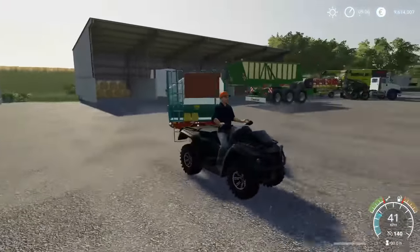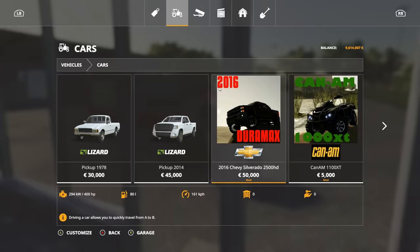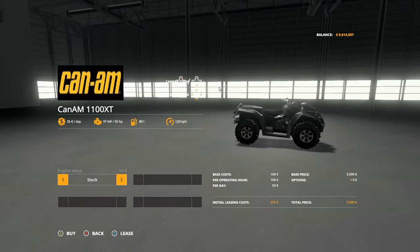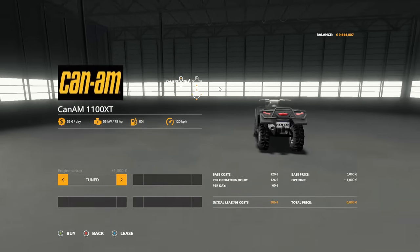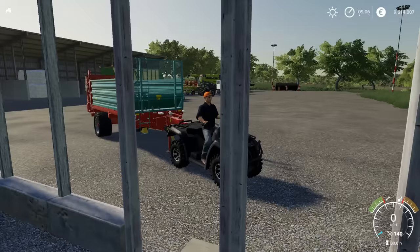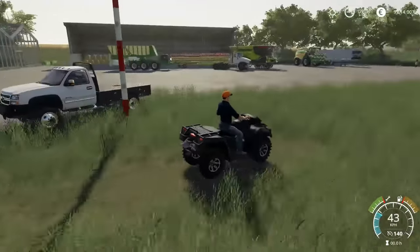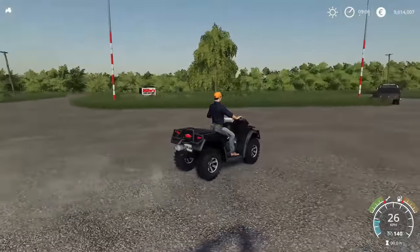Let's take a quick look at the store. Down to cars, and then your Can-Am 1000 XT. Like I said, you've got a stock that has 50 horsepower, and then the tuned one has 75. Max speed is about 120 kilometers per hour — that seems pretty fast for this little quad. Anyway, I've been dying to have a quad in Farm Sim just to boot around my farm, so you're probably going to be seeing this in my Let's Plays in the very near future.